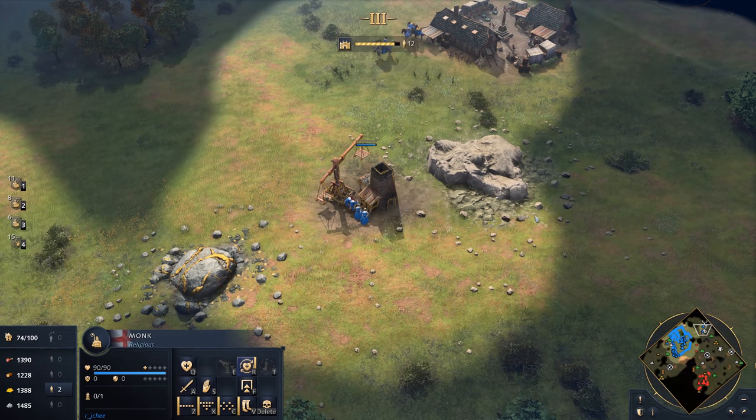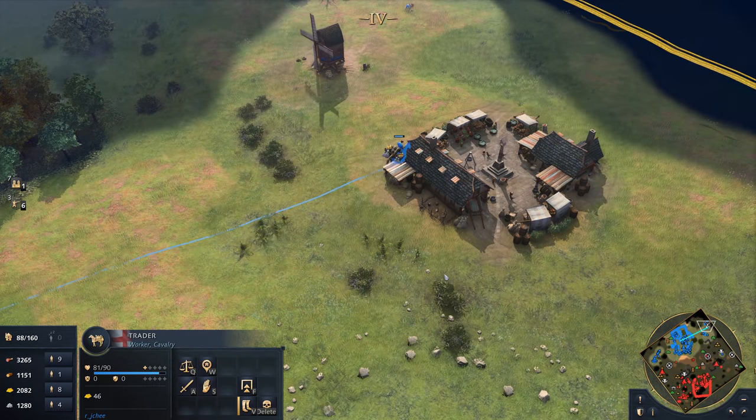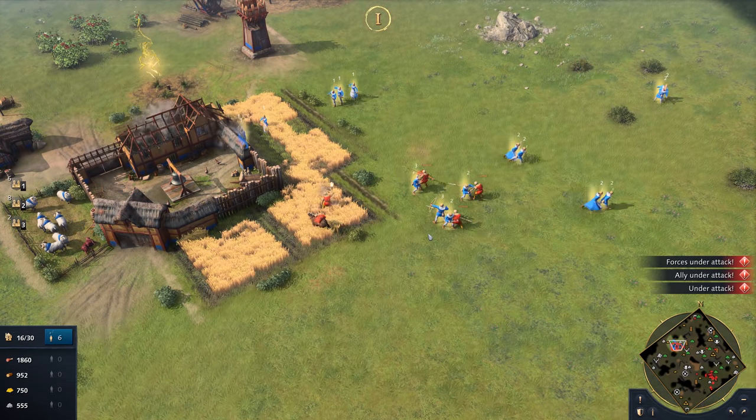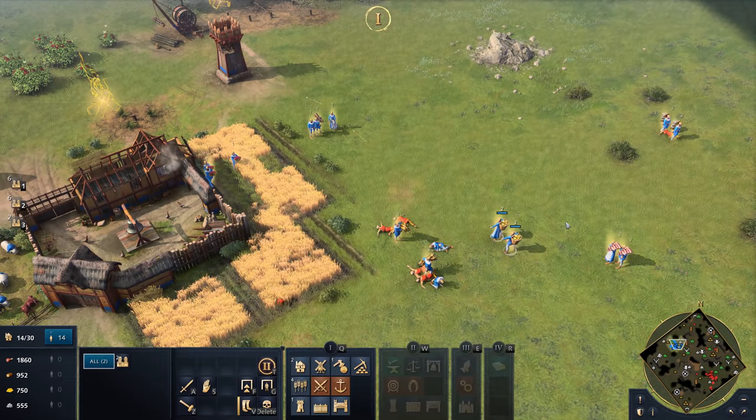This gives you space to explore your next move and build up a stronger early economy to later dominate the battlefield. Should an enemy make it into English territory, villagers can defend themselves with the use of a bow rather than engaging in melee combat, helping to deter early attackers.